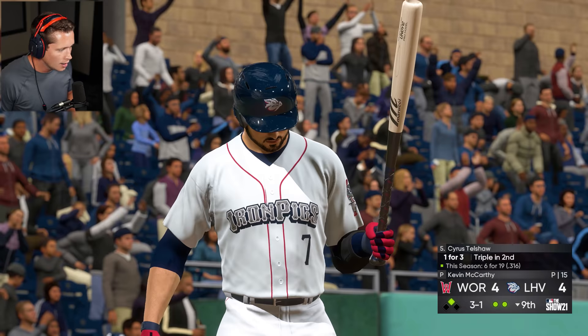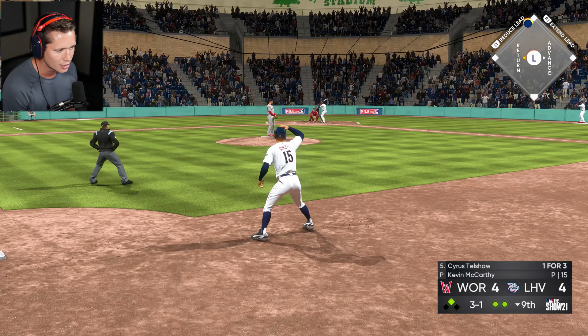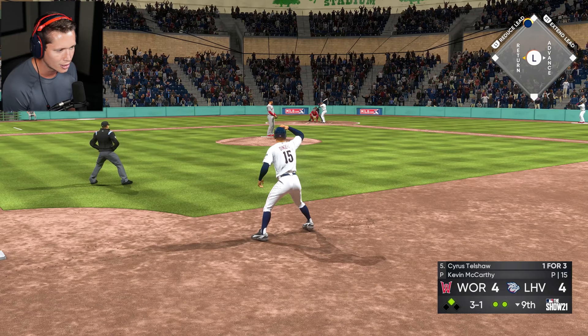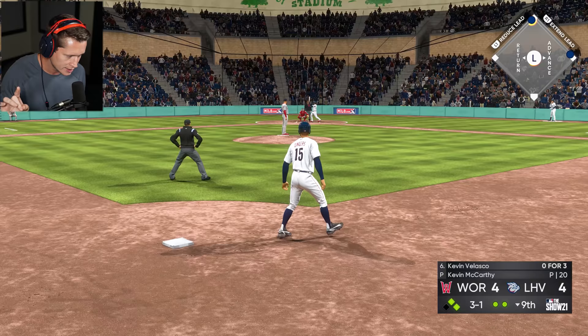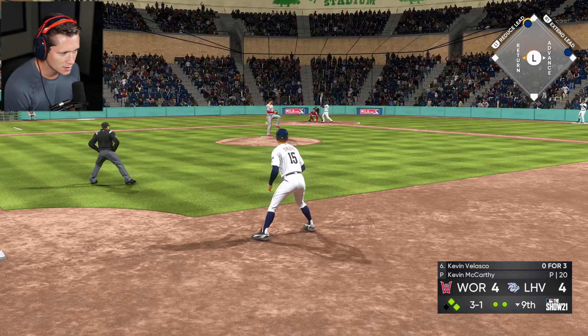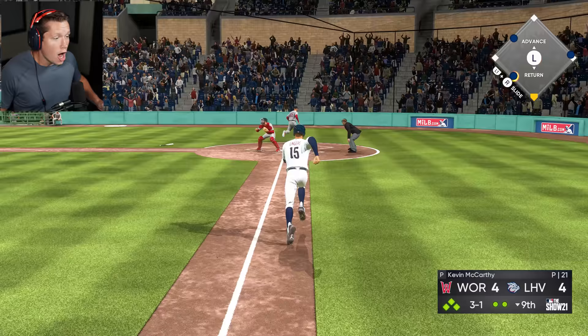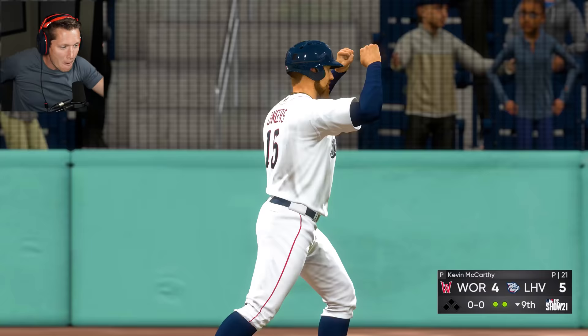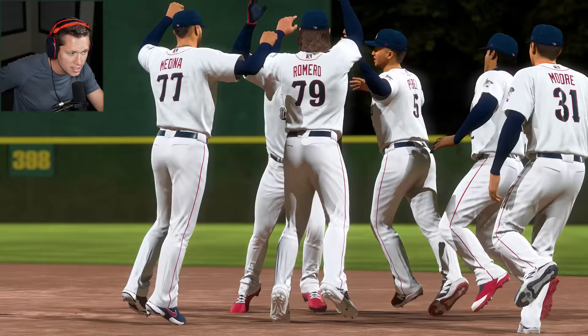Kevin Velasco has four balls here — looking like he's gonna get walked. Playing it super safe, not trying to steal. They've got a force out at any base. Kev is oh-for-three on the day. Come on baby — this is huge. Let's go team — oh, he did it! Kevin Velasco! My guy! I called it — he's not Matt, but he's a homie, he's a good dude.